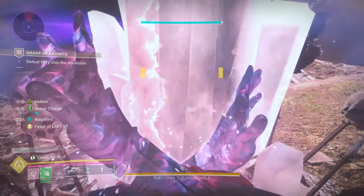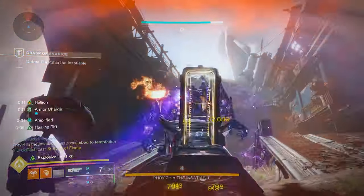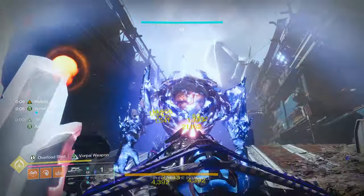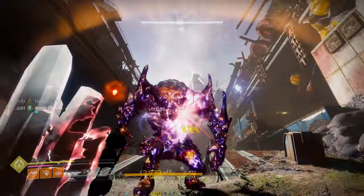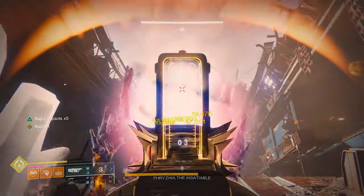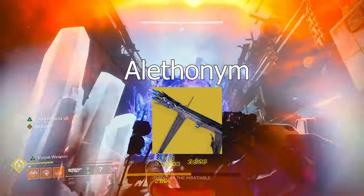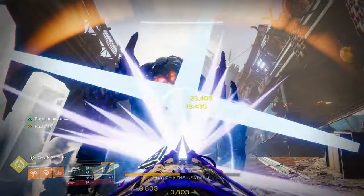What makes this perk so great is that it's actually a very instant reload. And from the footage I have here, it actually procs off of just hits as well. Meaning that if you have a Cloud Strike, Wither Horde, Lost Signal, or the new Stasis Exotic Grenade Launcher that's primary ammo — Elenomony — I don't know how to pronounce that right, but it also can do damage over time.